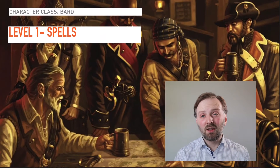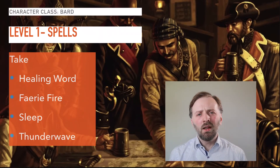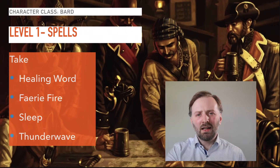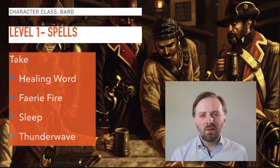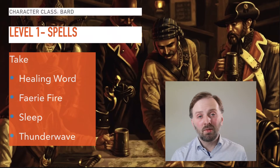For level one spells I would recommend Healing Word to help keep your party members alive — if your primary cleric goes down, Healing Word will help save the day. Faerie Fire is a good area of effect spell and can help out your melee fighters. Sleep is a stealthy spell that can be used on multiple enemies, and Thunder Wave is a good area of effect damage spell, though it does have the drawback of making loud noises. I would avoid Illusory Script and Longstrider — those spells are a waste of a spell slot in my opinion.